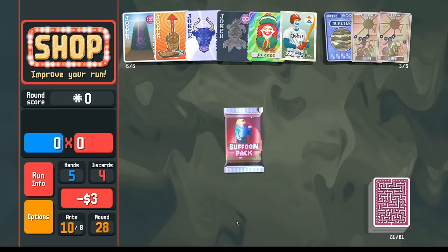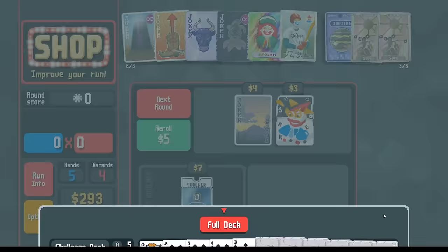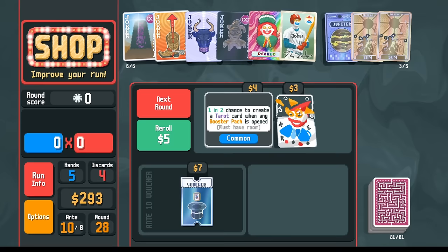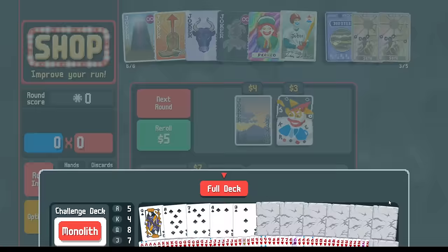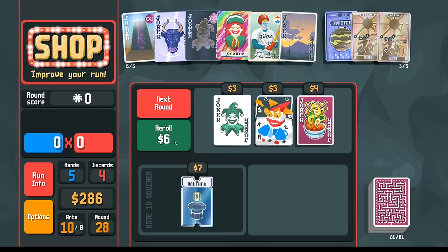Interesting — this Dusk could be something powerful but I don't have the technology yet. Let's pick up the Hangman, go arcana first. We do get Temperance here for some money. Hangman, then Temperance, then Buffoon pack. What kind of combos can I get? Do we replace the Baseball Card and do something interesting with Dusk? Let's get rid of the Baseball Card. I could copy Perkeo with Brainstorm if I want. I think I can get mult from glass cards and steel cards if I have Dusk — so maybe I don't need the Bootstraps. Let's start there and see what happens.